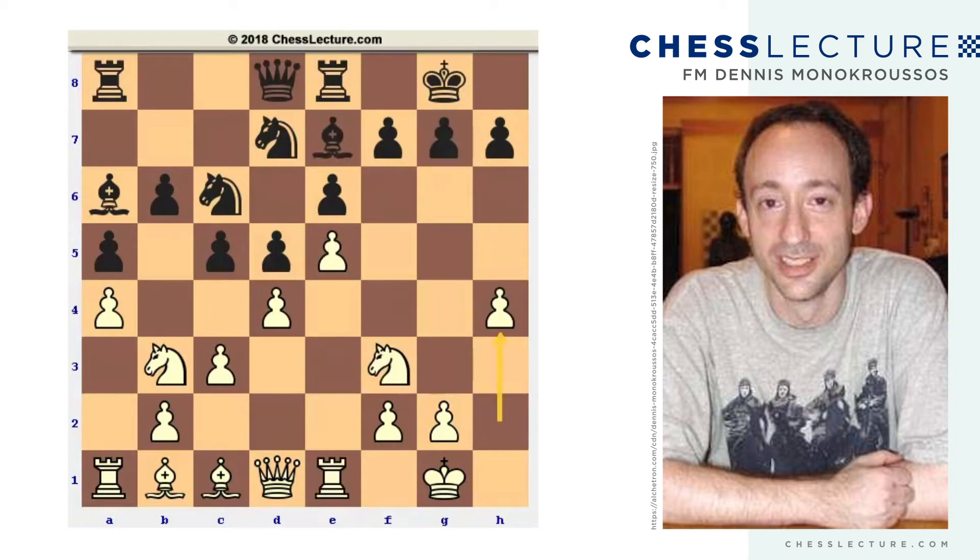So h4 was not bad, but Stockfish decided it may not be bad, but there's no need to sacrifice any pawns — we'll just go g3 and then play h4. It does cut off this rook lift with the pawn on g3, but still the pawn goes to h4.